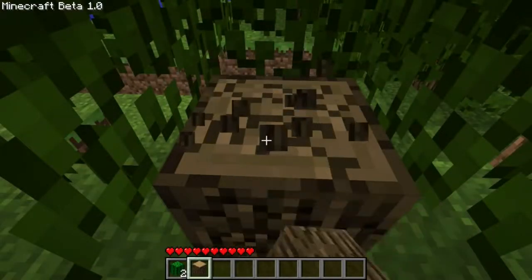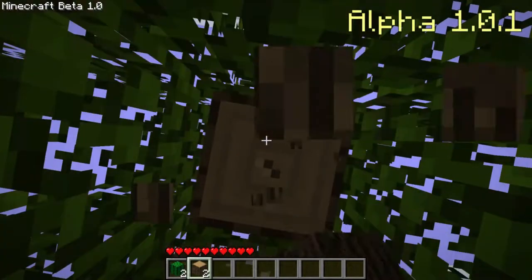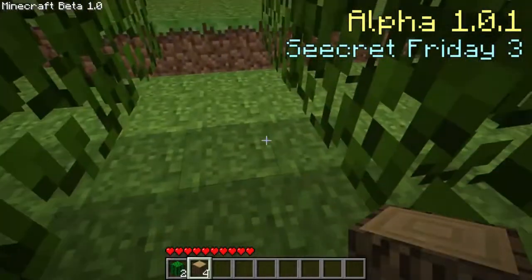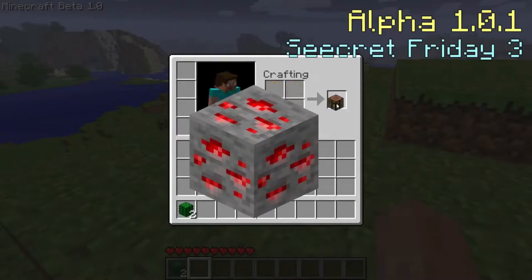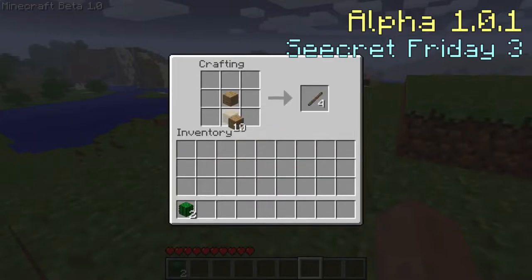We're getting close to 1.0, but we still need to cross the alpha period of the game. Beginning with alpha version 1.0.1, it is the third Secret Friday update. It added iron doors, levers, redstone, redstone ore, redstone torches, stone buttons, wooden pressure plates and stone pressure plates — basically the start of the redstone era for Minecraft.